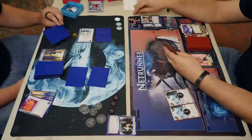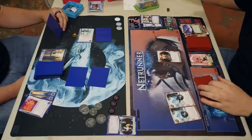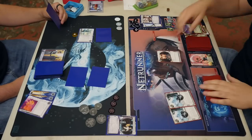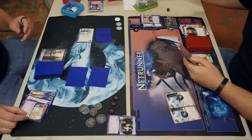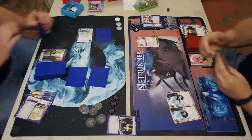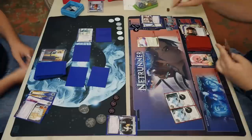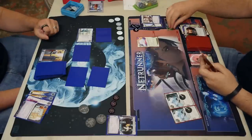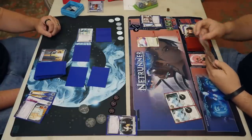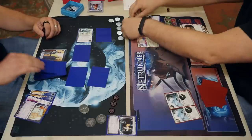Runs HQ, sees Adonis Campaign, lets it go. Under normal circumstances I like to trash an Adonis after they rez it — they spent the click to install and lost a credit rezzing it. But in this case, with no other cards in hand, he's going to put the Adonis in that remote and it'll be very hard to trash — trashing it from hand is the right move. Now he's got the Sharpshooter. You're going to see an Ichi or Ichi 2 somewhere and be glad that's on the table.